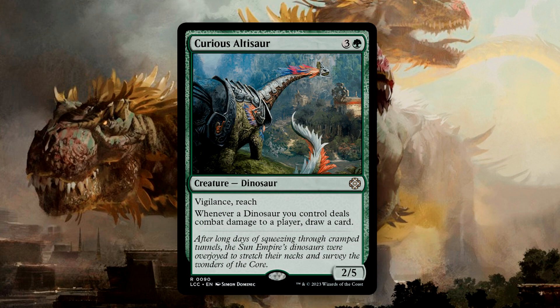Curious Altasaur is 4 mana for a 2/5 with Vigilance and Reach. Whenever a Dinosaur you control deals combat damage to a player, you draw a card. This will trigger multiple times if you deal combat damage with multiple Dinosaurs — another great value engine, giving us additional card draws should we manage to go on the aggro.